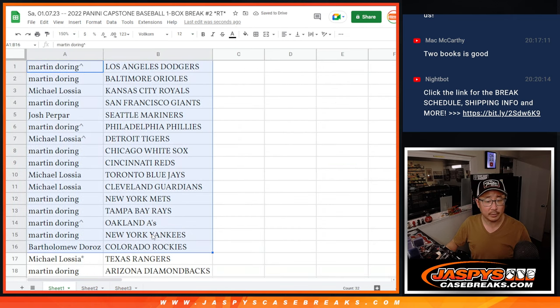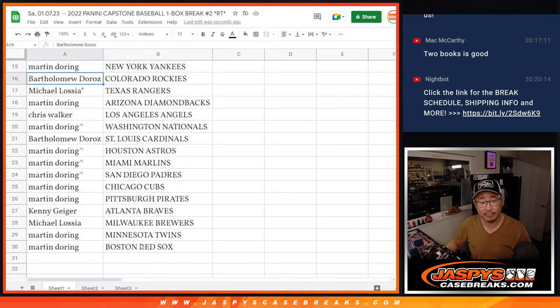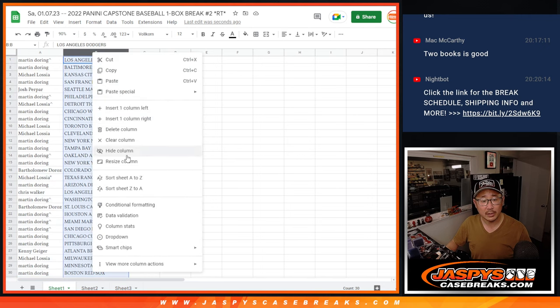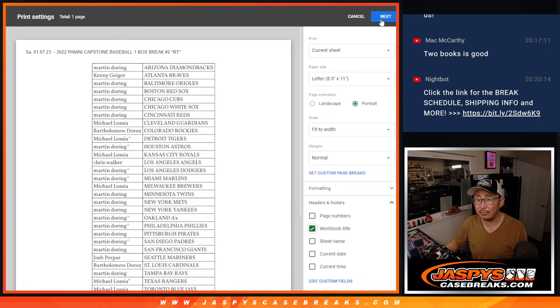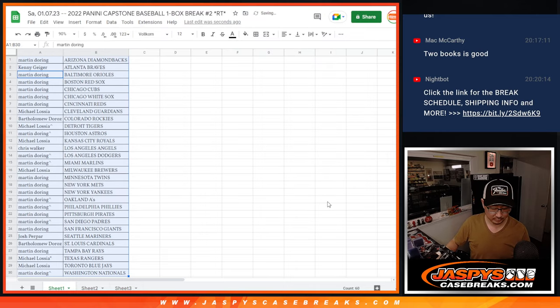Alright, so there's the first half of the list right here. No trade windows in these filler breaks, but here's the second half right there. It's alphabetized by team. Let's print and rip. I have not gotten a look at this Capstone — I think it came out within the last week and a half or so. So let's see what we've gotten here.